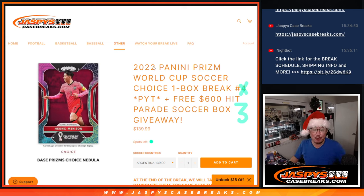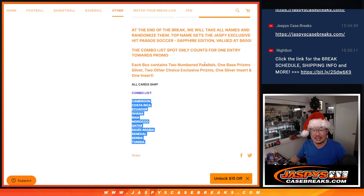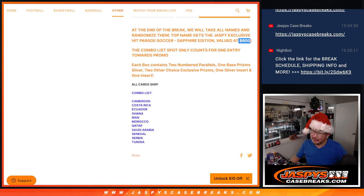Hi everyone, Joe for Jaspi's CaseBreaks.com coming at you with 2022 Panini Prism World Cup Soccer Choice Edition, pick your team number three, next box in the store as you can see, and a chance to win a Hit Parade Soccer Box, a Jaspi exclusive Sapphire Edition, valued at a cool $600.